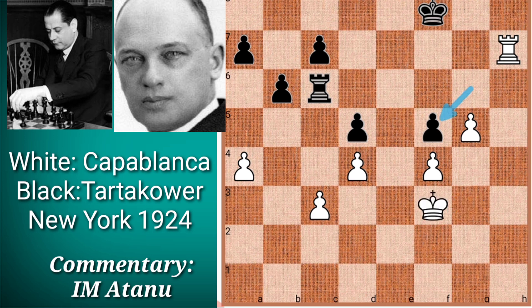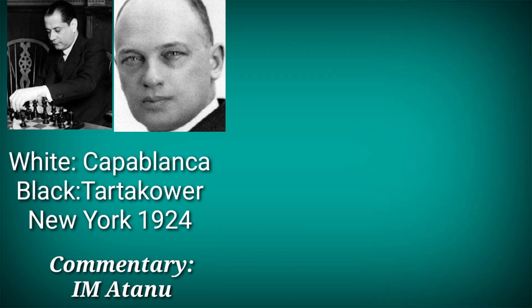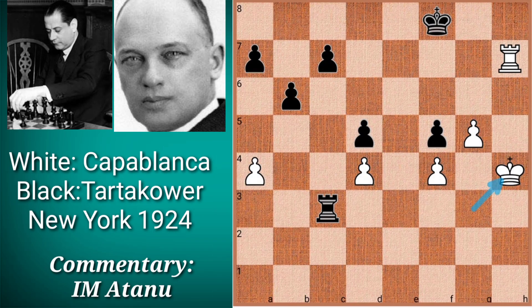After Black captured on c3, White went king h4. White has a passed pawn, an active king, and a very active rook to compensate for his pawn deficit. Black played rook f3, attacking the weak f4 pawn. This pawn cannot be defended, so White has not only sacrificed one pawn but loses the second pawn as well. White plays g6, Black plays rook f4 check, and White plays king g5.